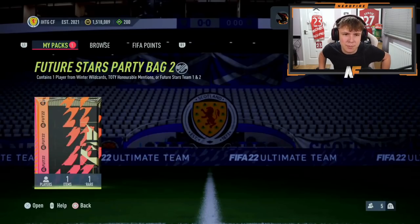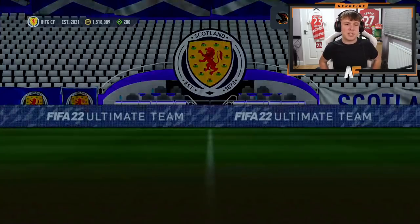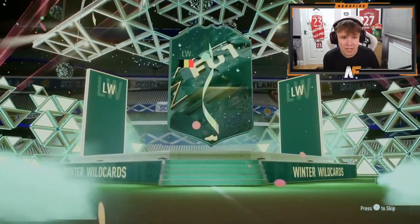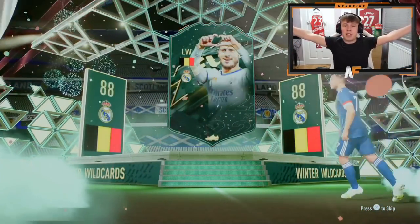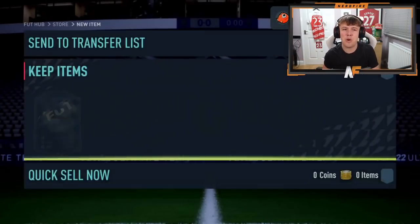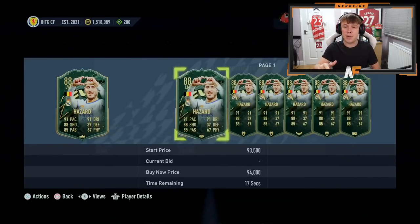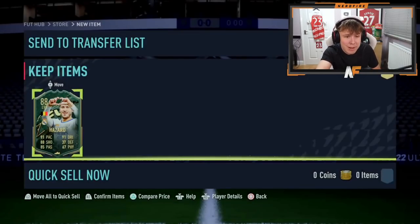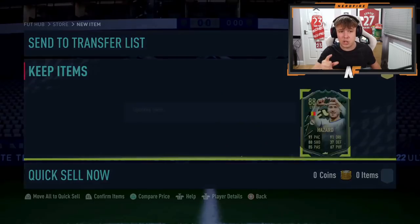Shout out to the man JT - pack number six for these party bags. Come on, what's it going to be? Belgium, left wing. Yes! W! First big dub - this card is so good. I used him for a whole weekend league. He's actually very good. That's a dub. How is he under 100k? He's cheaper than Twanzibi - that's ridiculous. That is such a good card.